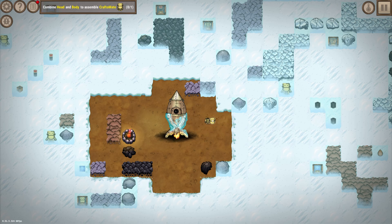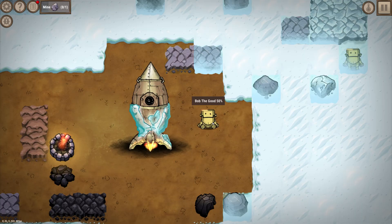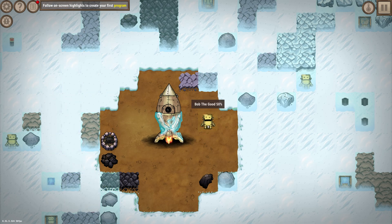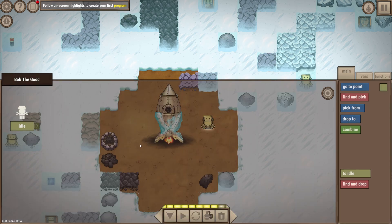And thusly our first craft mate is born — Bob the Good. Combining stone and coal gives us a coal brick, which is there to feed Bob the Good and give him energy. And this is where coding begins.